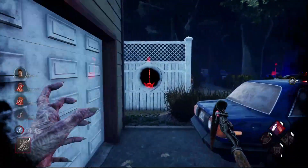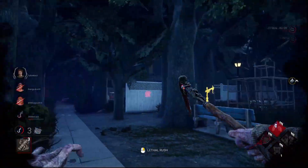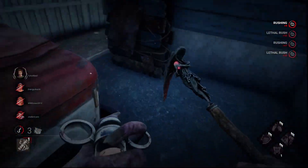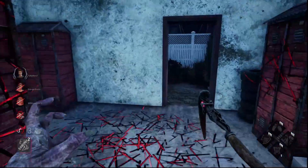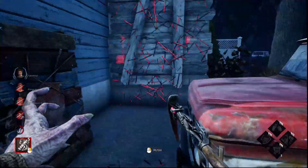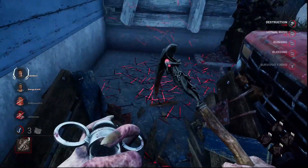Seeing that that gen's almost done and I really don't want that, I'll defend this hook then. I know Steve is here — I think Steve's going to be right about here. He should drop this pallet on this loop route. Yep — I'll do a quick break on that pallet, then quickly chase Steve.